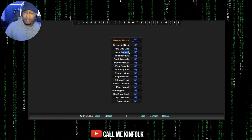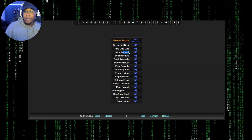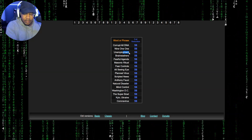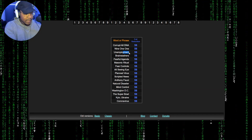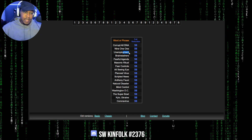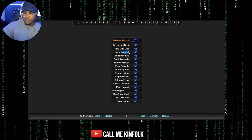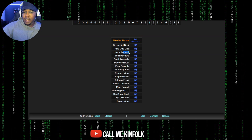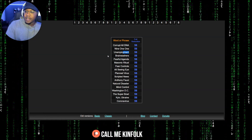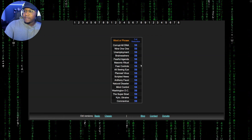Who is making sure this code is being carried out? It's the powers that shouldn't be that release certain things on certain days. They make these headlines, they put certain words in these headlines, they make sure certain stories go national on certain days. They understand the script, they understand these codes, they understand these words, and that's why certain things are aligning themselves a certain way.